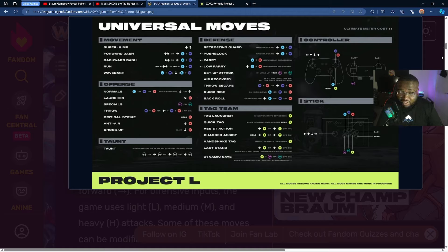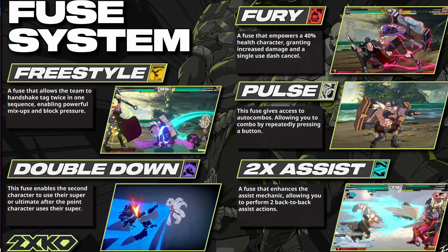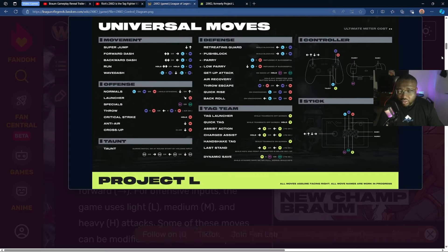The tag mechanics are very interesting — you have player one as point and player two as support. The support can tag in at any moment; there's a little meter for it. But as the point character, I can decide whether to keep them in or not. There are also skills: Fuse, Freestyle, and others. One skill lets you combine supers — if I have one meter and you have one meter, now we have two. Freestyle lets you switch between your two characters repeatedly.